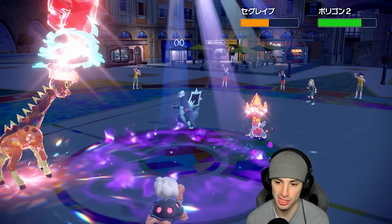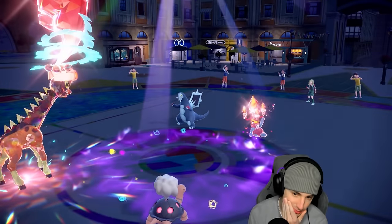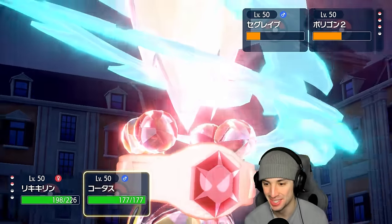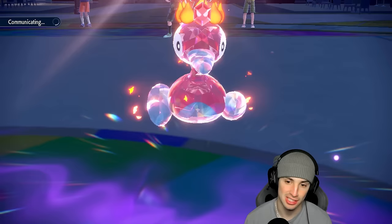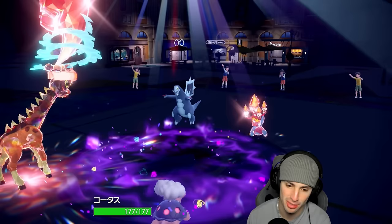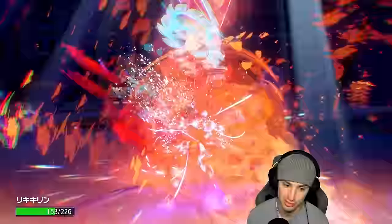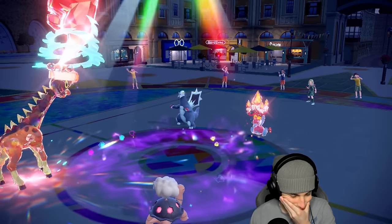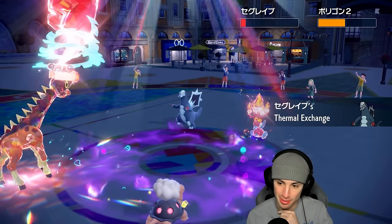Thermal Exchange activates on Baxcalibur. We still have Trick Room which is great unless they cancel it. Expanding Force isn't doing that much damage if they cancel it — not looking good. We've got to go for Trick Room again. I'll still erupt; they have to target either Torkoal or Farigiraf. There's a chance they target Farigiraf — this is actually going to be close. Glaive Rush pops — plus-one attack — Torkoal survives. Tera Blast comes out and I get to keep my Torkoal with Citrus Berry popping.